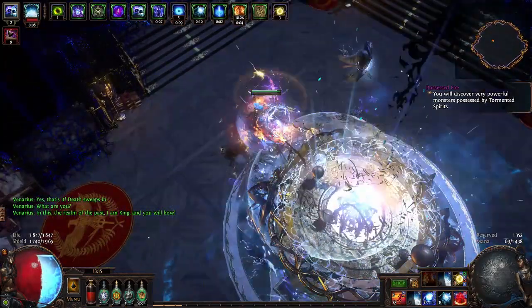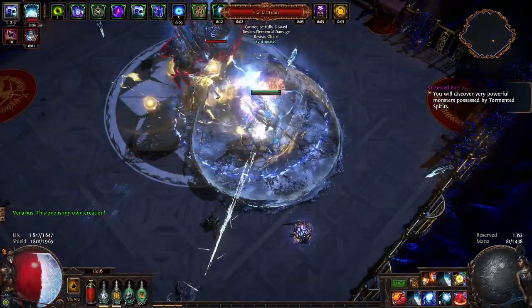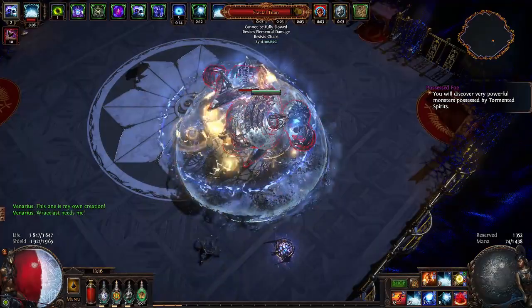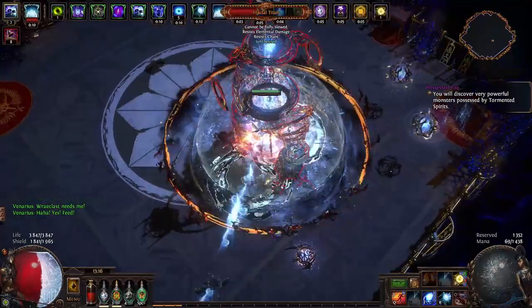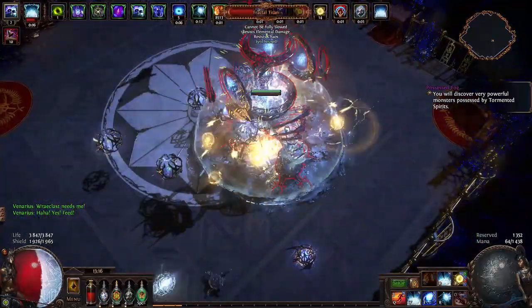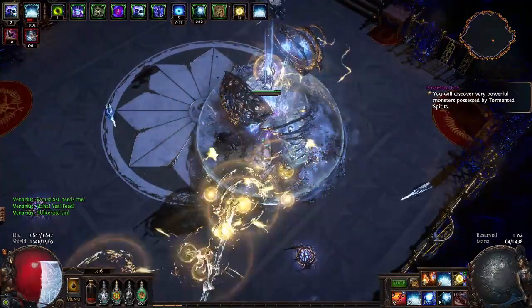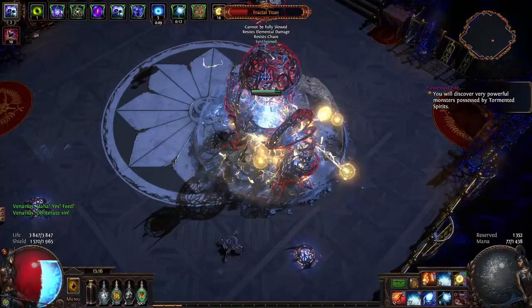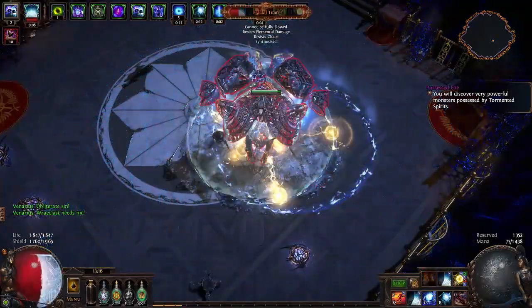Well, actually you only need one very specific and very expensive item, which is Skin of the Lords with the right colors and Iron Reflex. I think overall I probably spent nearly 40 exalts for this build, and again, this is just an experiment to test an old school item. It's not a recommendation for a build, but maybe someone forgot about this item and this will inspire them to do a similar build, because Aegis Aurora is definitely still pretty strong, especially how easy it is to get a lot of armor these days.